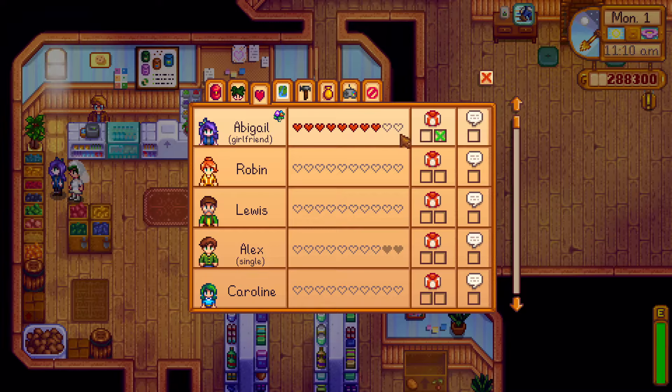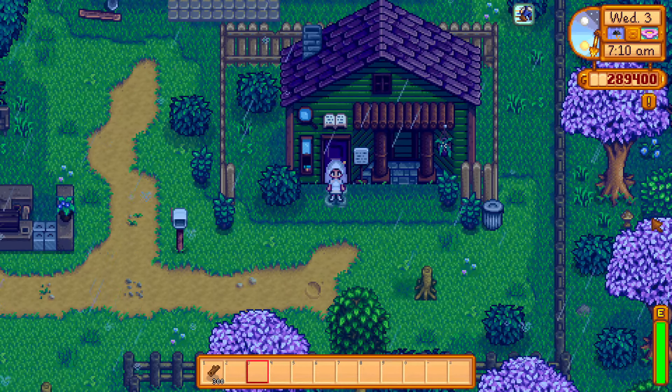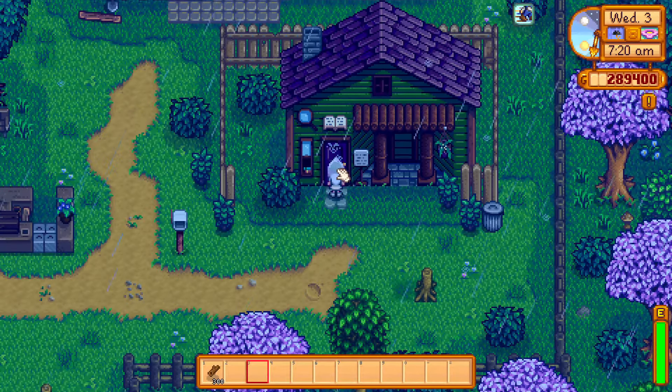This unlocks those last two hearts. You'll need to spend a little more time further increasing your friendship level with your boyfriend or girlfriend. Once you've reached the full ten hearts with them, you can propose. To propose in Stardew Valley you'll need what's called a mermaid's pendant.